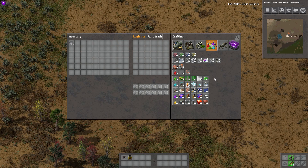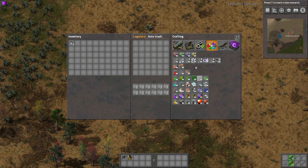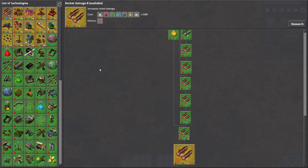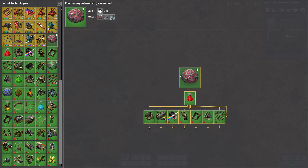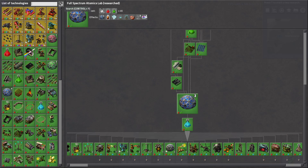If you're looking for science to be a little more complicated or just different, this is definitely something to check out. First off, it adds a whole new tab called Science Stuffings. We have four different labs, and one of the main things that changes is that you need higher level labs for higher level packs. This one unlocks before red science — basic science as they call it — then this one unlocks before green science, and then this one before blue science.